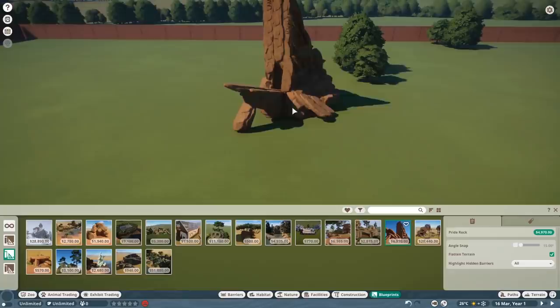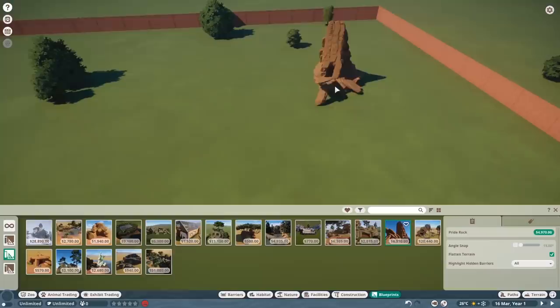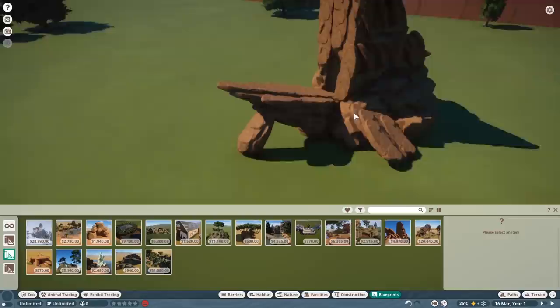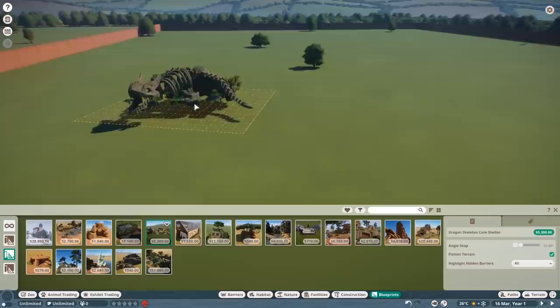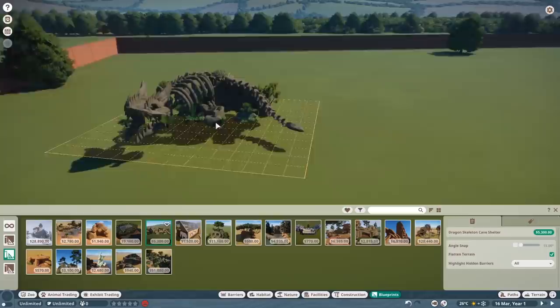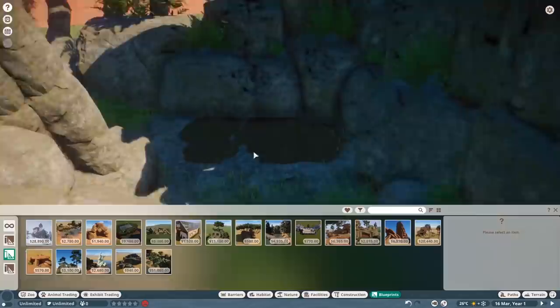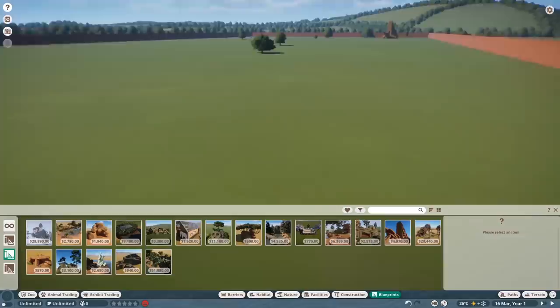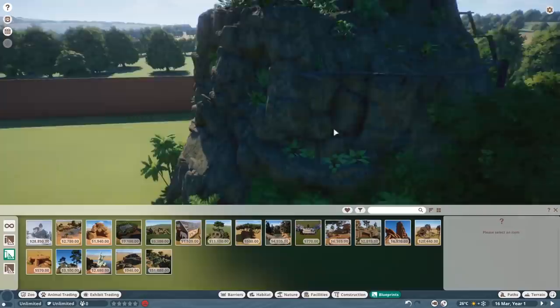So the first thing we need is Pride Rock. I'm using the Steam Workshop just to showcase this — there are a lot more creative creators than myself. This game has huge amounts of Steam Workshop support, something like 105 pages. We're going to be using a lot of pre-made stuff just to show the kind of detail you can do if you're a creative person. I did want a Pride Rock. Of course, we need a dragon cave as well — look how cool that is. We'll have some points of interest for our animals to go to. I'm hoping some animals will actually live in these, because that would be so cool.